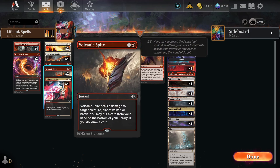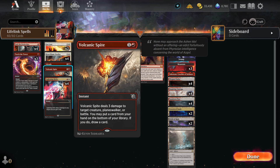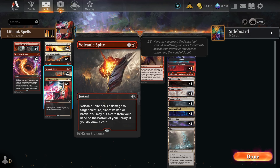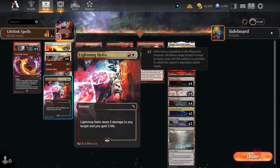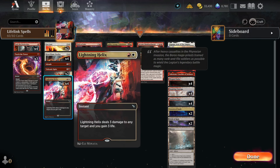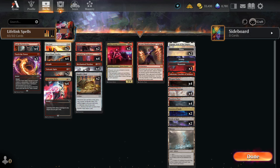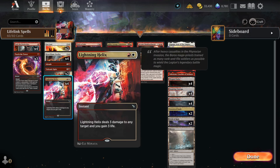We have two Volcanic Spite to help us recycle cards — basically loot cards from our hand, but they go back to the deck, not the graveyard. So if you have a land and get flooded, you can swap it out. We also have four Lightning Helix. This is a reason why this deck works — Lightning Helix does three damage and gains three life. That's pretty good by itself. But combo that with Heartflame Duelist, now it does three damage and gains six life. That's a lot of life.